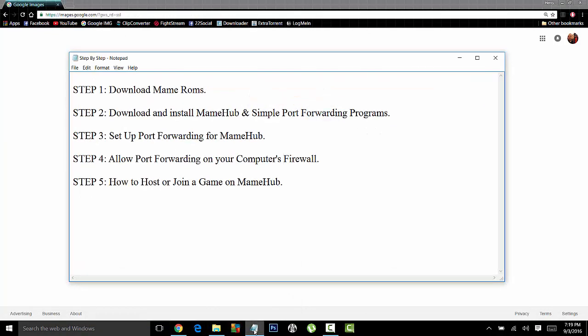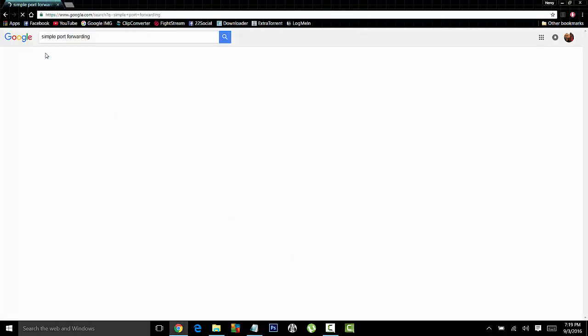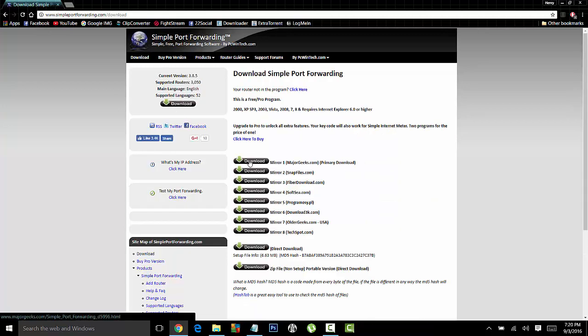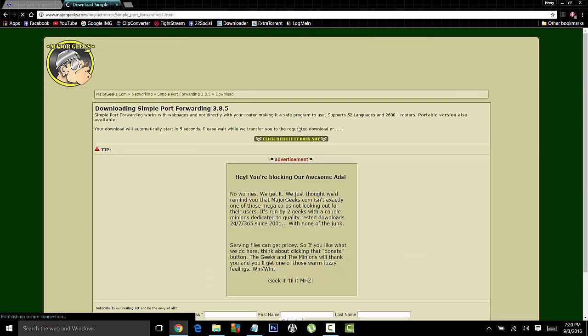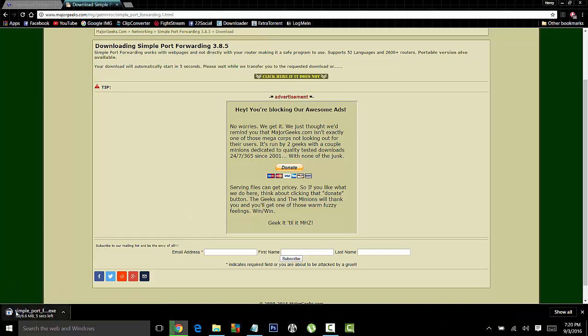We are going to get MAME Hub and Simple Port Forwarding. First, just type in Simple Port Forwarding — the first link on top. This is what it looks like, a little software, very simple, nothing major. So don't worry guys, but it does great things. Just pick any mirror link, it's going to take you to their forum and then you just download from any of these links. Wait for the download to start and you're complete. Save it there.